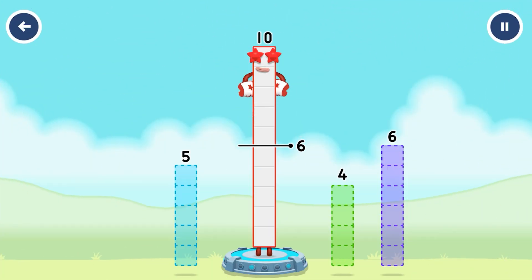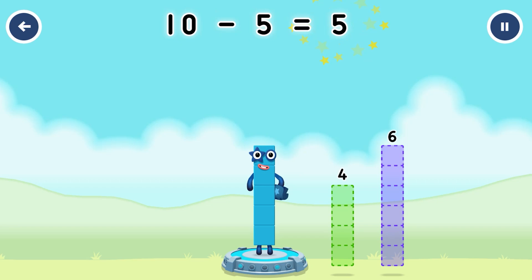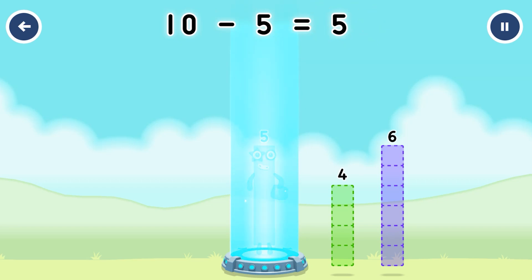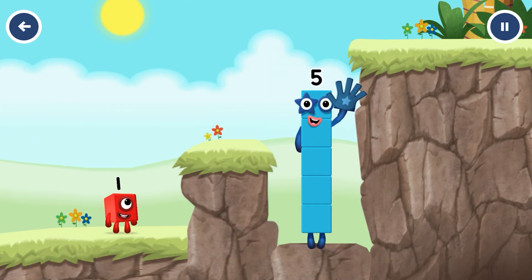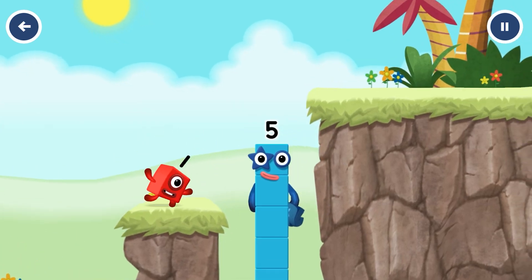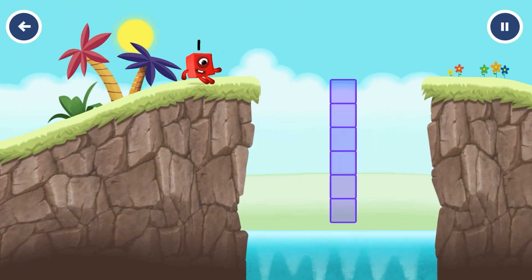Take number blocks away from ten to leave five. Four, five — you've solved it. Minus five equals five. Four, five — you've solved it. Eight, five! Yes, you got it! Five, five!